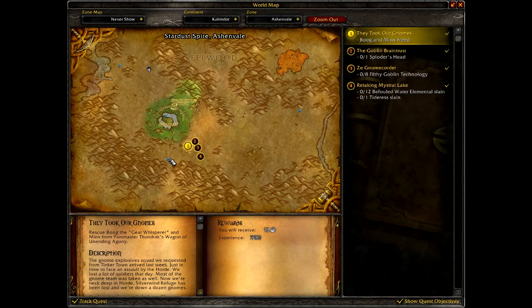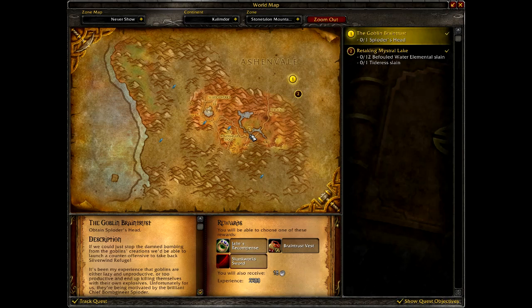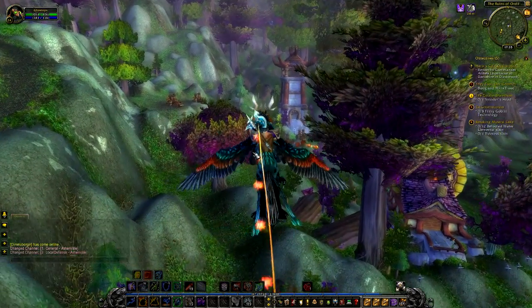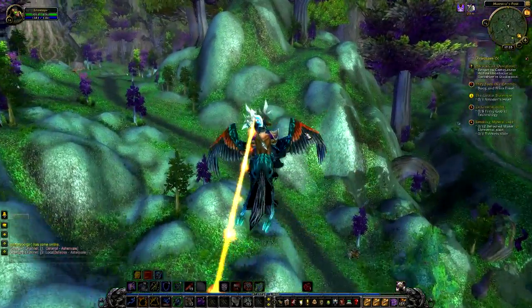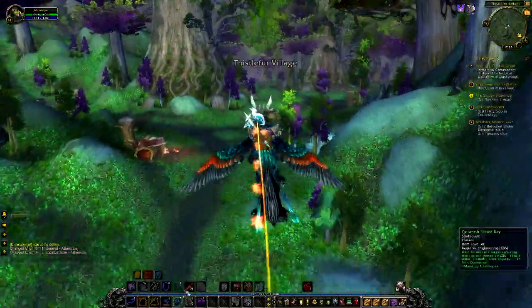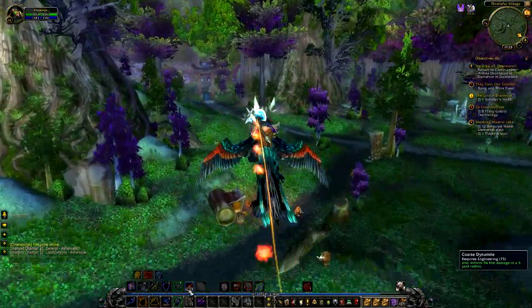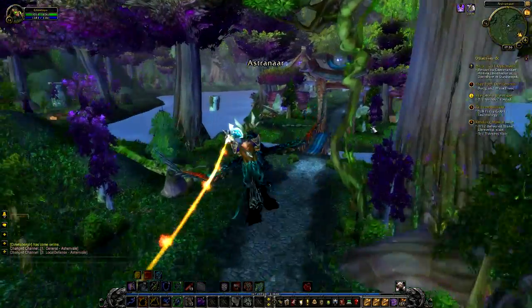Now we're on our way to the Stardust Spire of Ashenvale — we're going to do some quests here, the entry quests to Stonetalon basically. I went exploring to find where to start; tried Windshear Hold, no quests. Looked up stuff on Wowhead and it appeared these were the entry quests for Stonetalon. We're going to do them and hit 25 in the process. Our toolkit is also extended with some dynamite and some explosive sheep.